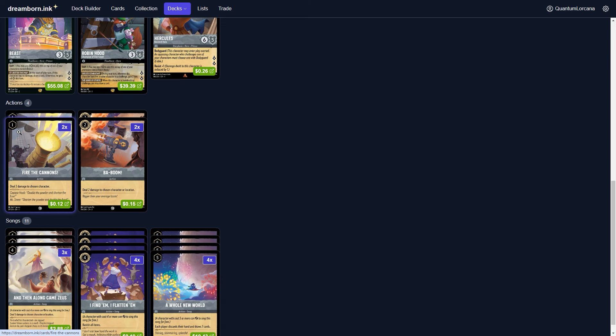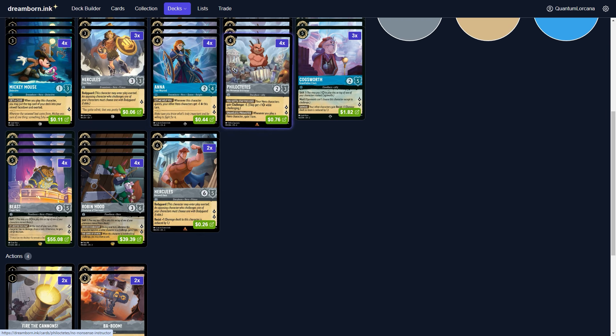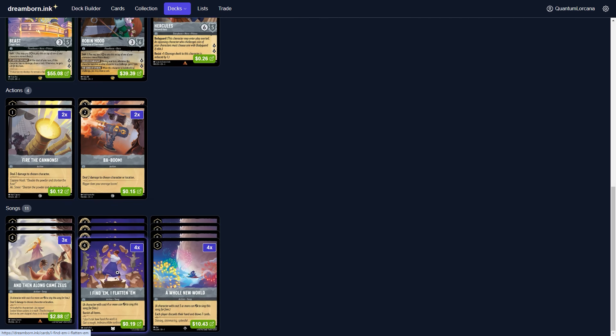Against opposing Steel decks — Amethyst Steel, Amber Steel, other Sapphire Steel decks — you should actually have a pretty decent time winning. To deal with Emerald decks, we've got Fire the Cannons and Babooms on the lower end of the curve, very strong against things like Diablo. For higher damage removal we've got three Along Came Zeus — nice because you have lots of cards that can sing it: Phil, Cogsworth, Beast, Robin Hood, or Hercules. The tech card I'll Flatten Them banishes all items and is one of your only tools to combat Sapphire decks — and it can definitely be devastating against them.